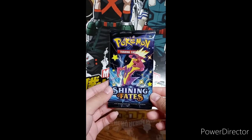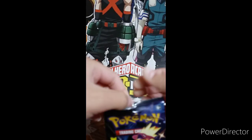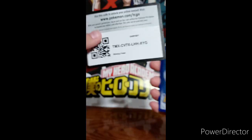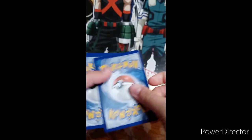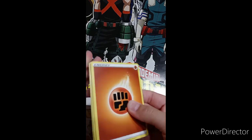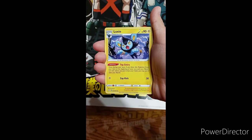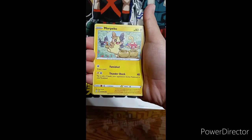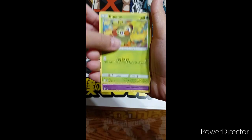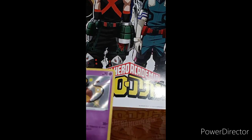Last pack. Water, starting again. Slowpoke, Rusted Sword, Luxio, Roulet, Morpeko again, Spinarak, Snom, Grookey, Dead Dean, holo — the Manaphy. Nice texture on this card.